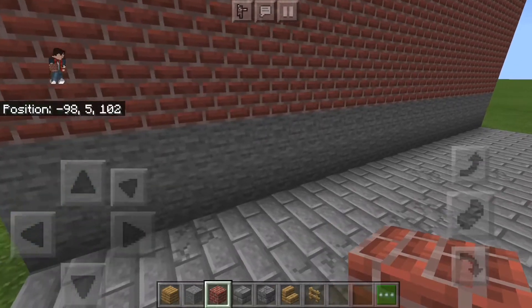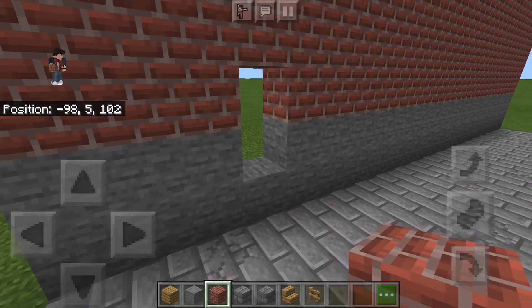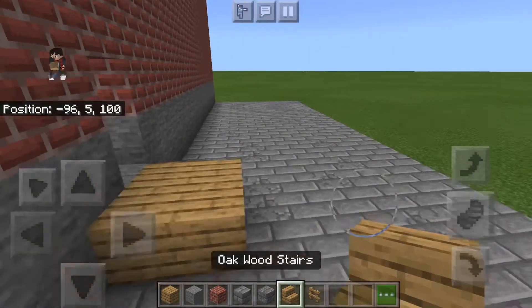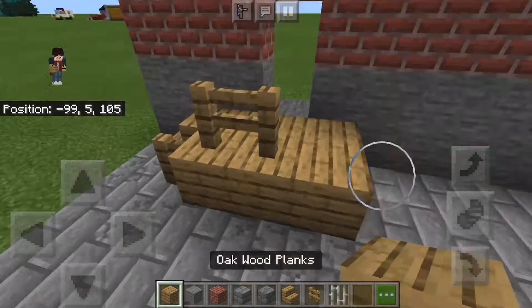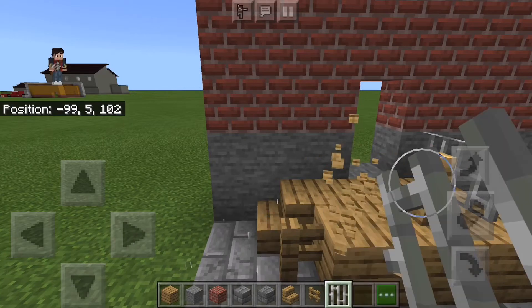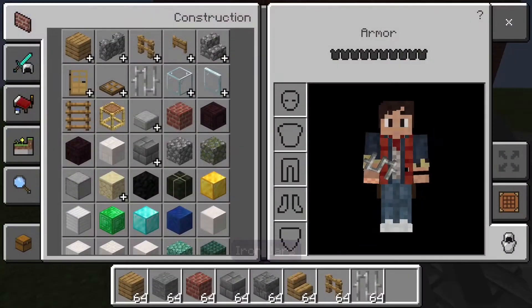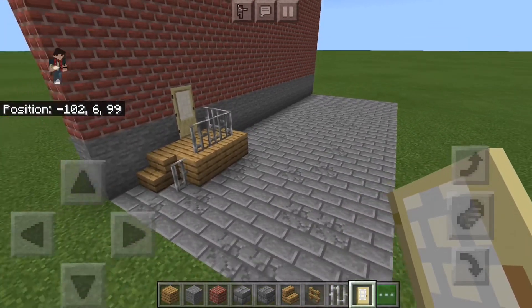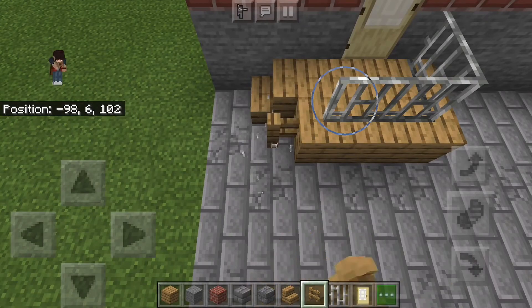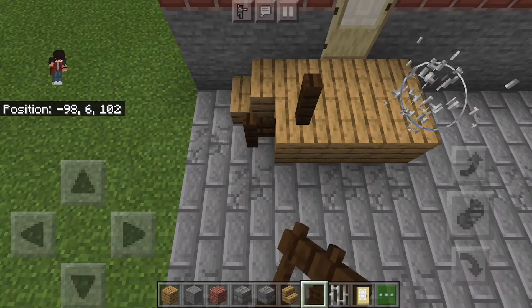You can build the theater building since this alleyway is on the theater, or just make your own little building to put the alleyway in. Go three blocks from the left and cut out a little doorway. I'm going to try iron bars but they don't look great — let me put the fences back. Actually, dark oak fence looks a lot better. So destroy the iron bars and fill it in with dark oak fence — yeah, that looks a lot better.